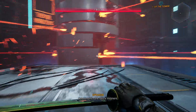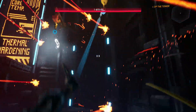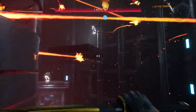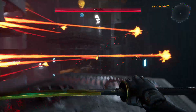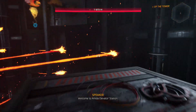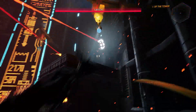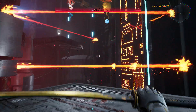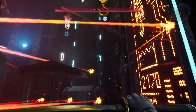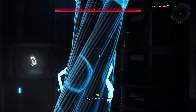I need to save. Catastrophic core failure imminent. Welcome to Amita Elevator Station. Have a safe trip. Now you can take it down.